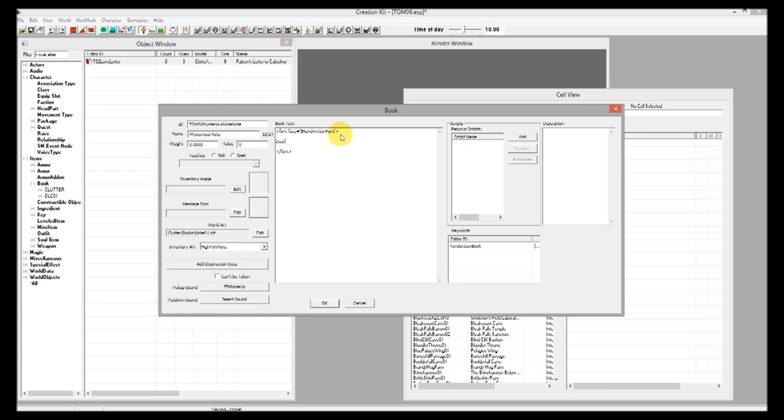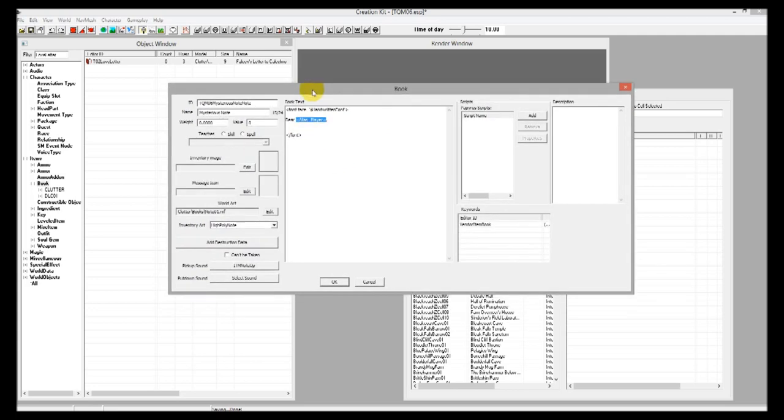Now we're going to write a letter to the player. We'll do: 'Dear' followed by the tag {alias=player} — this is part of Skyrim's text replacement system, which replaces certain words in your text with pre-programmed words. In this case it will insert the player's name. Then the note says: 'I know what you did to him, that guard. I hope to see more of your work. Sincerely, a watchful friend.'